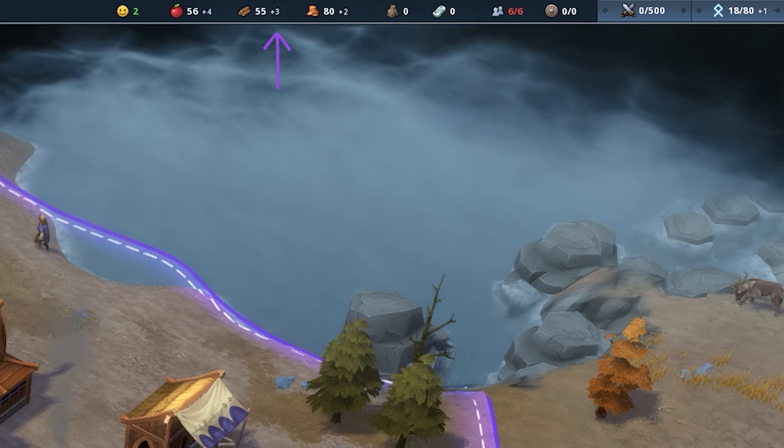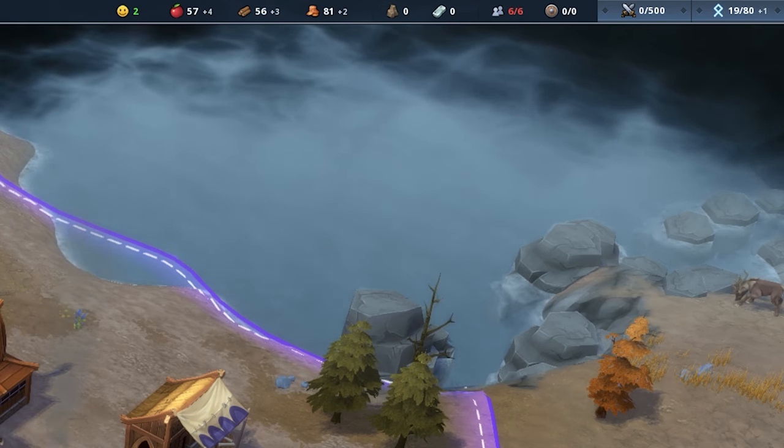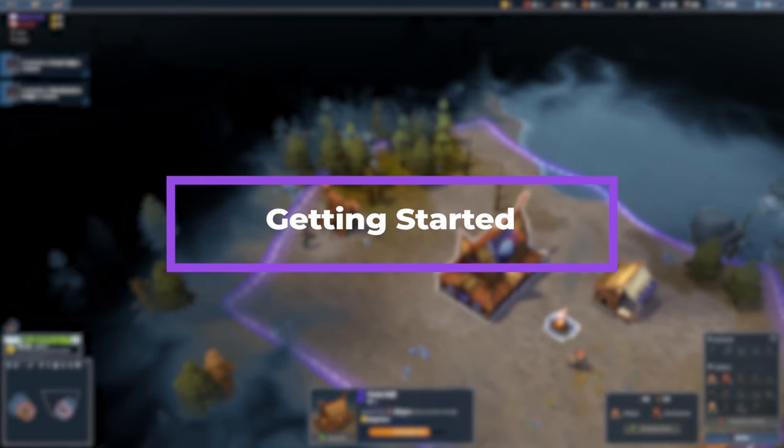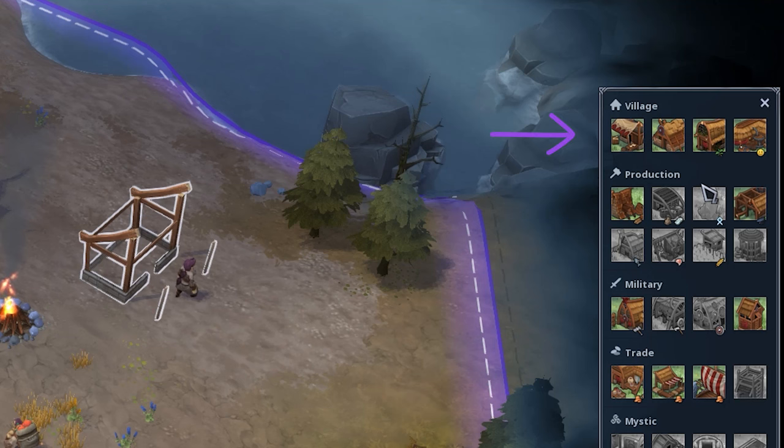The number next to your food, wood, and crowns is very important to keep an eye on because it shows you how much you are gaining or losing in that field. When you first start out, you need to build a few essential buildings before doing anything else. You need to build a scout camp, a wood lodge, and a house.